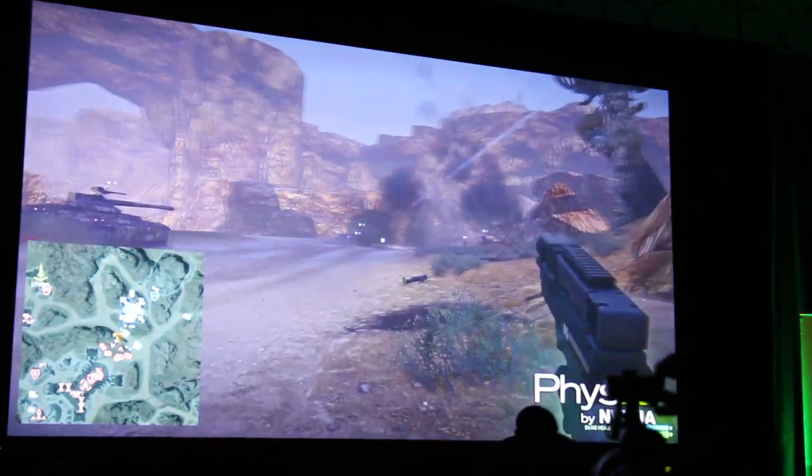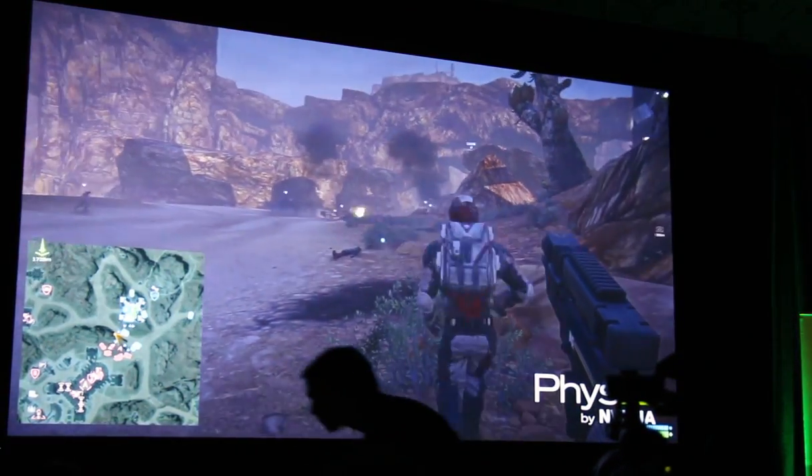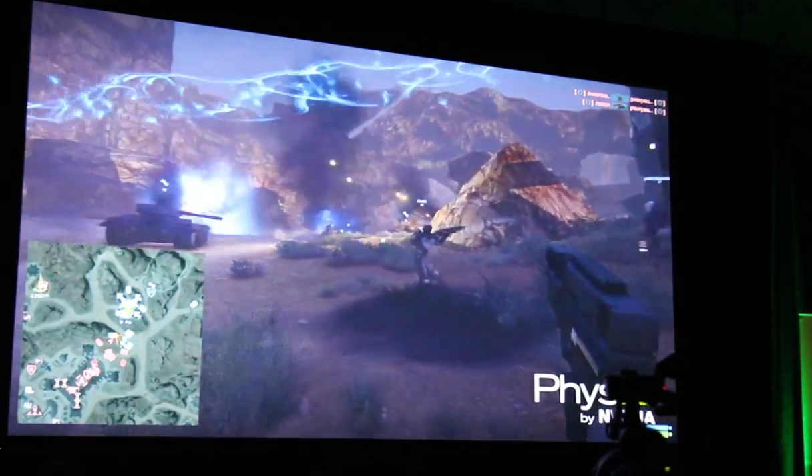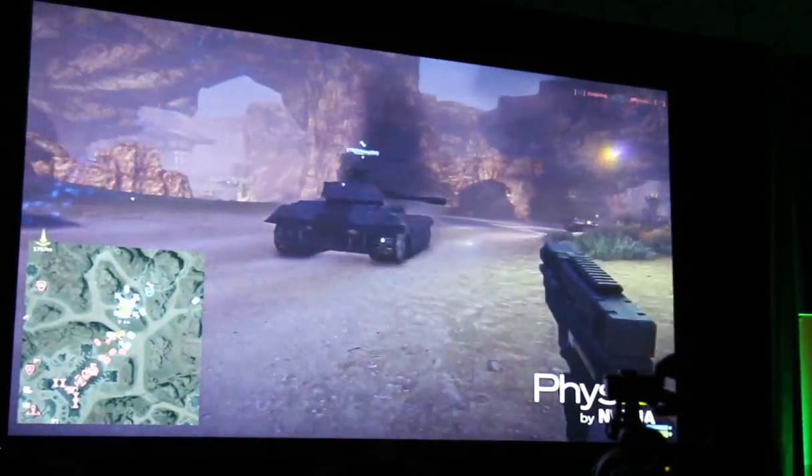Now we're going to check out Apex Turbulence. Apex Turbulence is an NVIDIA-only feature which uses velocity fields to simulate particle motion. The particle counts on some of these effects can get upwards of 100,000 particles.